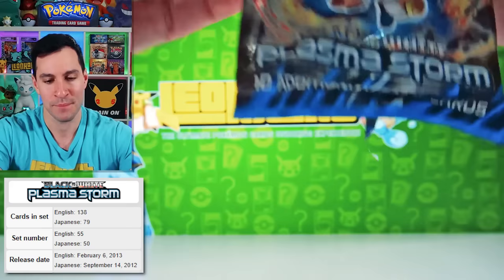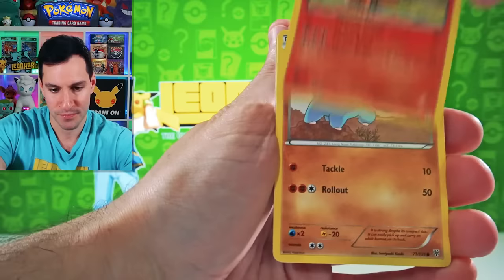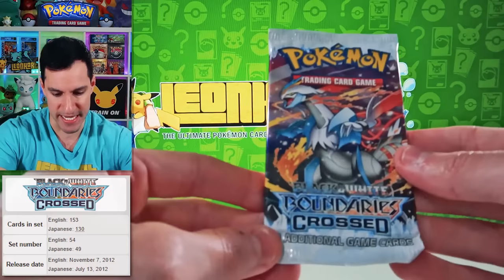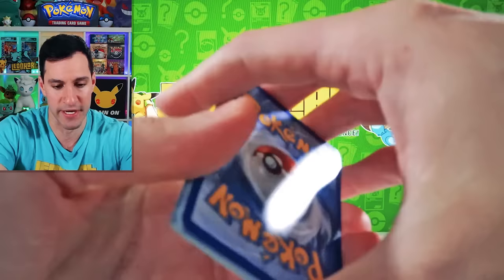Purloin and... we get nothing. A Clefable — I do like Clefable. Next up is Black and White Boundaries Crossed — pack art is absolutely phenomenal. What's even better is the cards on the inside have beautiful artwork. So let's see if we can get one of those full arts because they really are beautiful. Vullaby, Ash, Mienfoo, Tangela, Croagunk, and Bellossom.